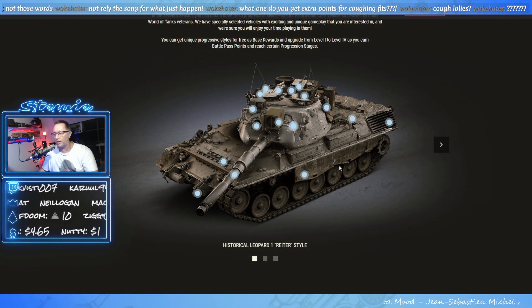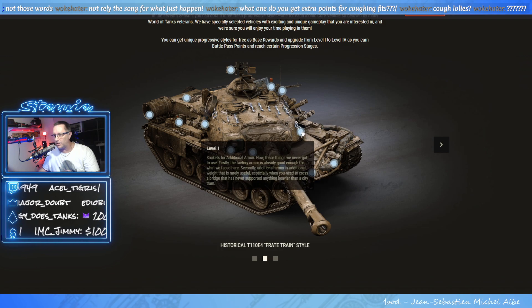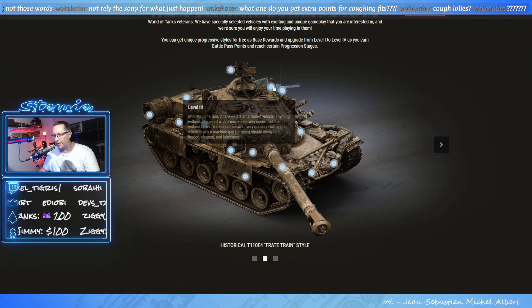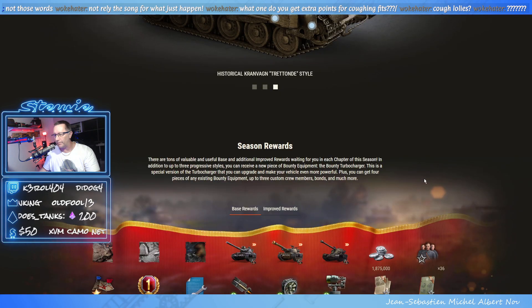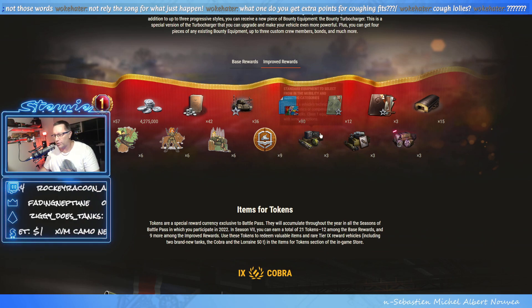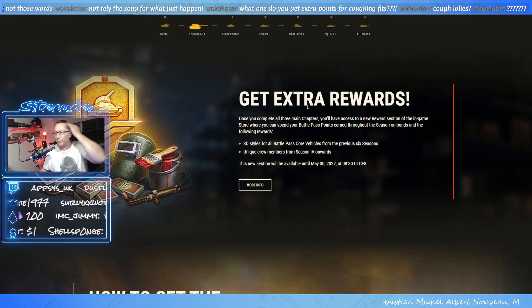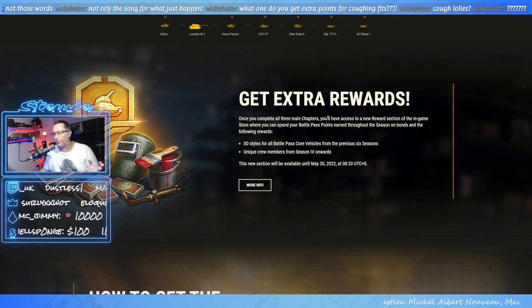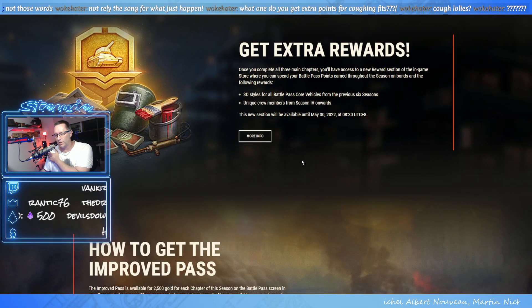This is the website with the styles on it. There's the Leopard style which looks pretty cool, and the E4 which also looks pretty cool — it's an interactive picture. There'll be a link in the description down below. That's the Crown Wagon one. Season rewards — this is a list of all the different rewards you can get: base rewards and improved rewards. Those tokens give you access to the Cobra and the Lorraine 50T. Extra rewards — once you've completed all three chapters, you'll have access to a new rewards section, which is where we saw those Battle Pass points items: bonds, crew members. The crew members all have three skills, one being Brothers in Arms.